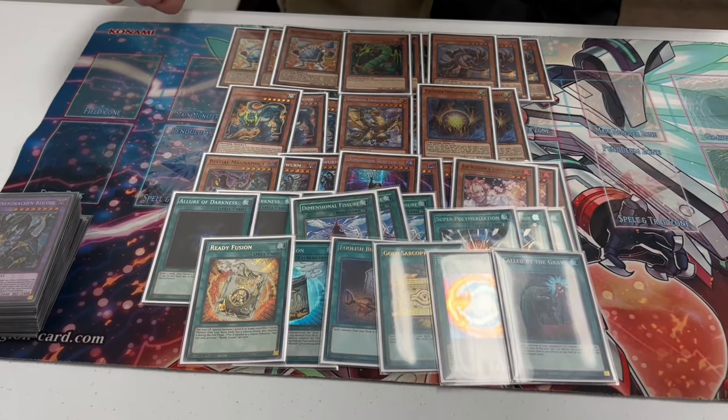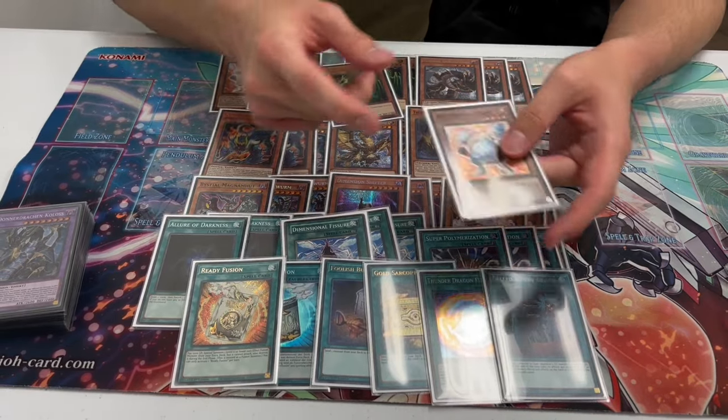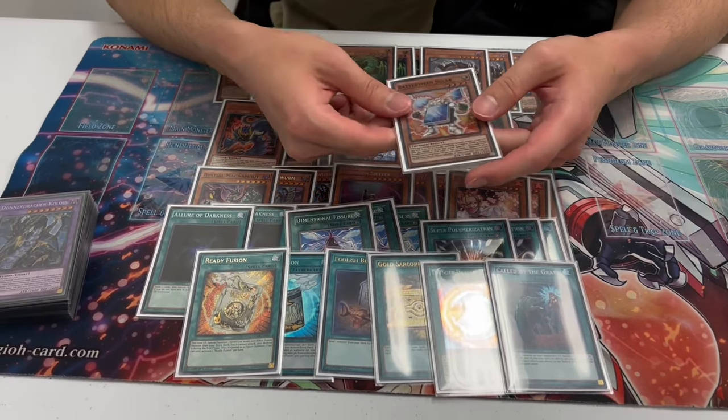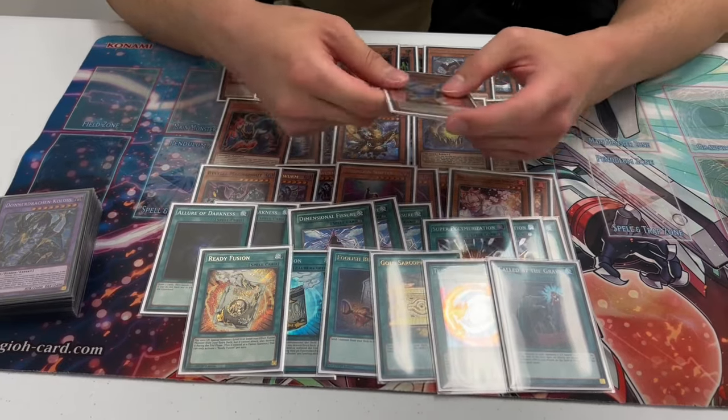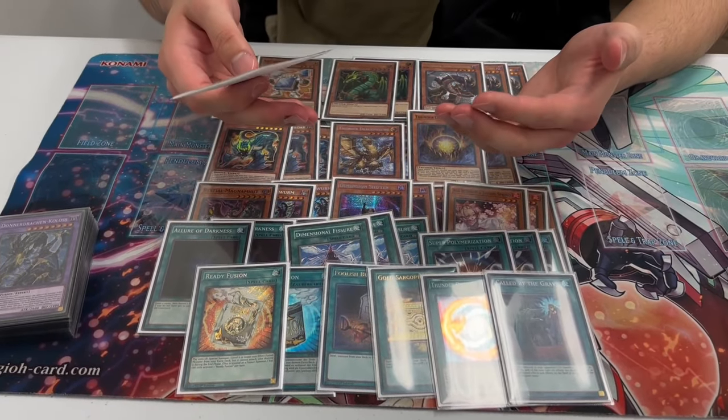A lot of these Thunder Dragon effects are just special summons off their own conditions, so it's kind of like: I summon Battery Man Solar, they Imperm me — that's unfortunate — I try to go another effect, they Dominus Impulse me — unfortunate — they Charme me — unfortunate — okay, I go Thunder Dragon, search another Thunder Dragon, make Colossus, pass. And if their hand is by any standard really good, they actually can't play through Colossus funny enough. The best hands can't play through Colossus — it's the bad hands that play through Colossus. Obviously there are cards like Engraver equipping Requiem to get rid of your Colossus, but when they have Engraver in hand they can't use it. So it gets tough for them, and you kind of apply that logic consistently with the other cards.